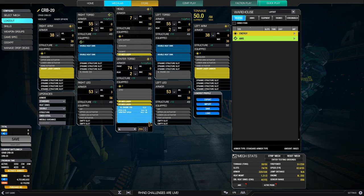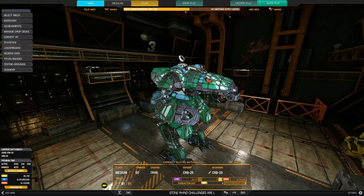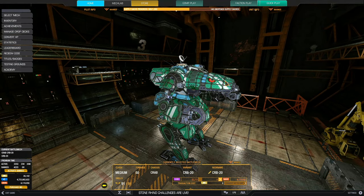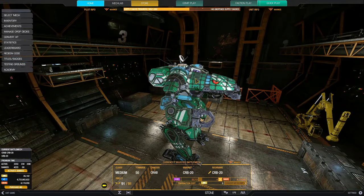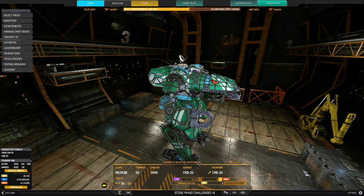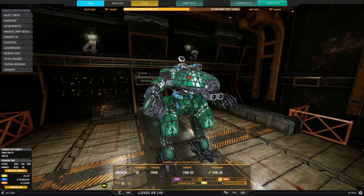I use an XL 255 engine for a speed of 82.6, so it's really fast for an inner sphere medium. Good firepower and pretty darn tanky. The only problem with the XL engine is that the Crab, like I said, has good hitboxes — you can spread the damage across the right torso and left torso. But this also means people can pick on your torso easily, and once you lose your side torso with an XL engine, you are instantly dead.